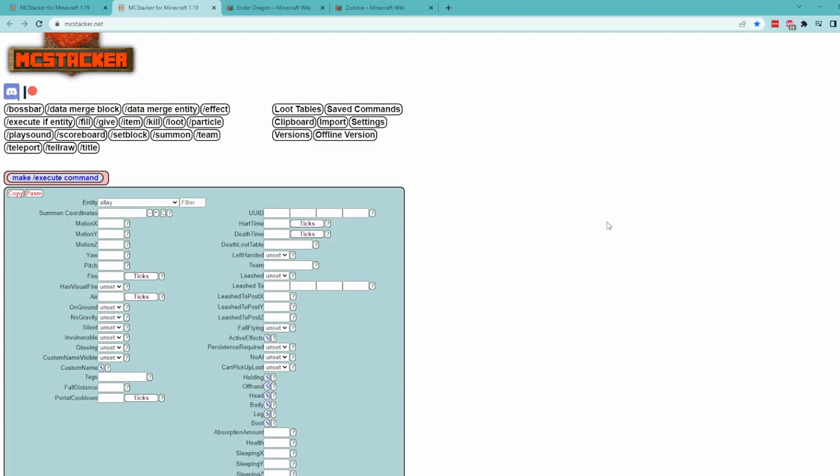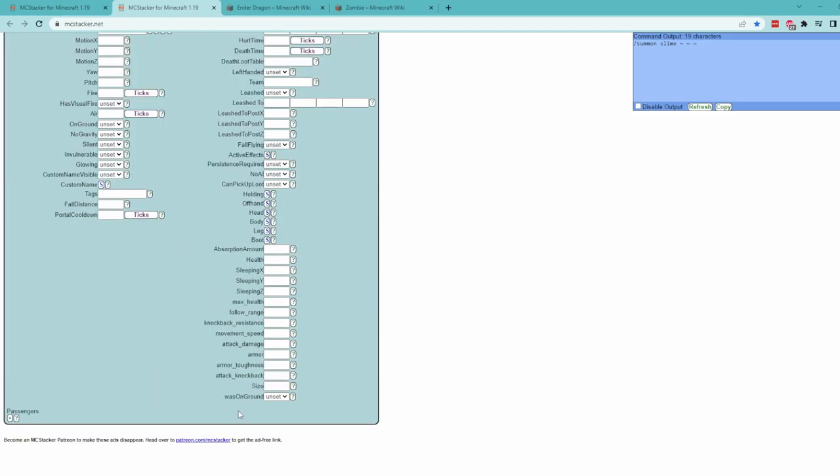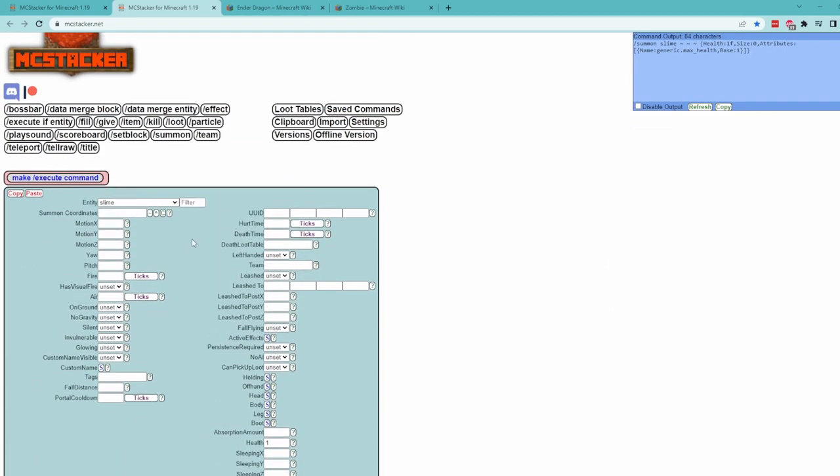Back in MCStacker, just like before, we want to open a new tab and go to the summon command. We'll select slime in the dropdown, but we don't need to do most of the parameters we did for the king, like name and damage. We do want to make sure its size is set to zero, and that its health and max health are both set to one, just to ensure that these slimes won't hurt us and can die in one hit.